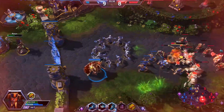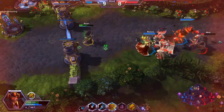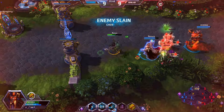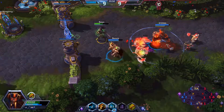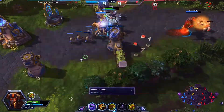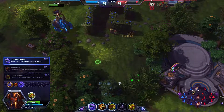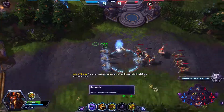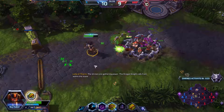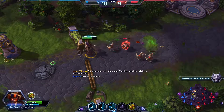I think the zombie wall actually pushed Chen out of Keltas' range. Well played team. Now get out of here. We need to push middle and bottom. Maybe I should rotate to bottom, but they have Nova, so I kind of run the risk of dying to her. I don't really have the tools to deal with her — not until I'm level 20. That's when I can just straight up kill her.